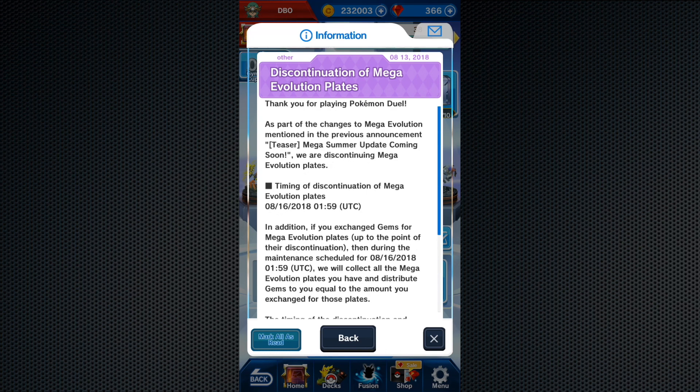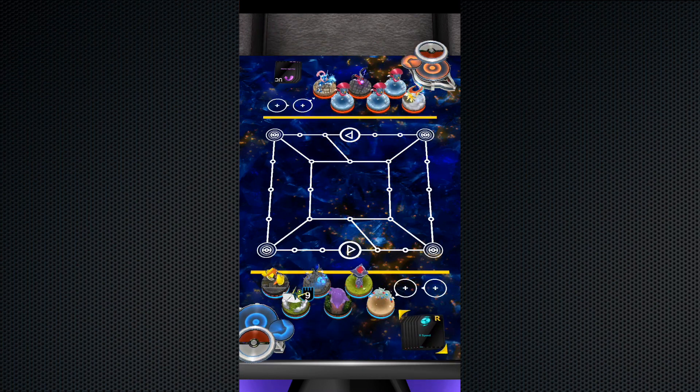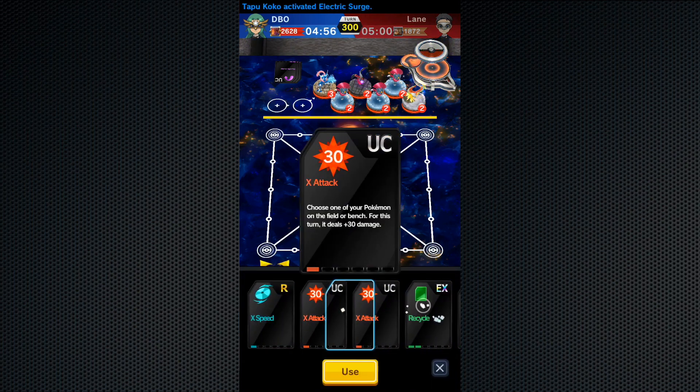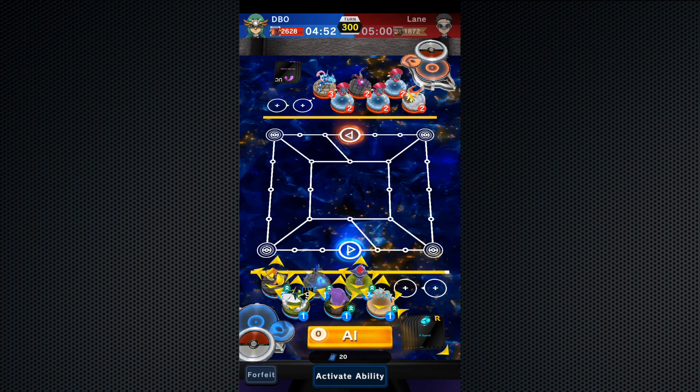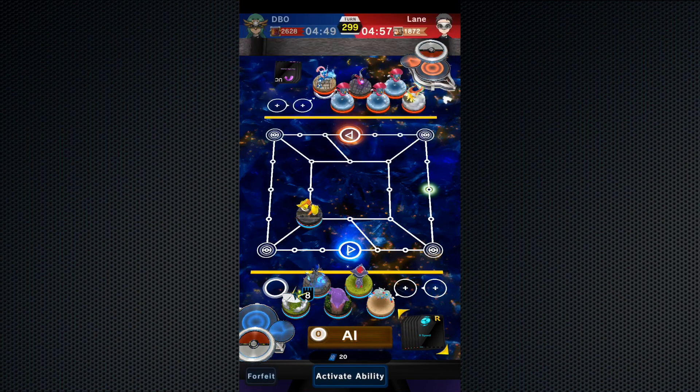The first and most important thing that has happened is about Mega Evolution. So what does the Mega Evolution update mean? If you get a UX figure — for example, if you have a Charizard and you want to evolve to a Mega Charizard — normally you needed to have a Mega Evolution plate in your deck. Since you can carry six plates, that comes to a total cost of eight, so you'd end up sacrificing one plate slot for the Mega Evolution plate. They've now made it easier for you.